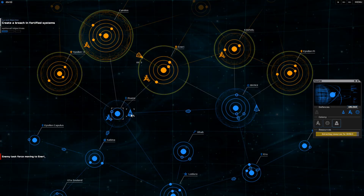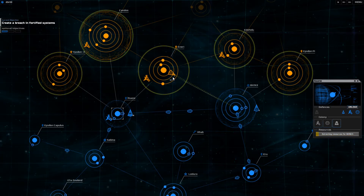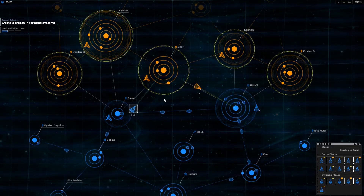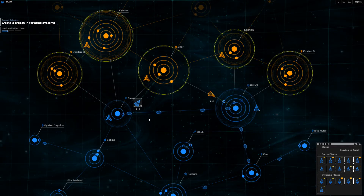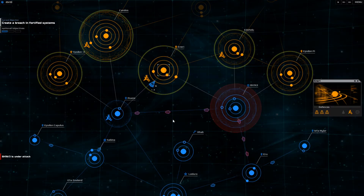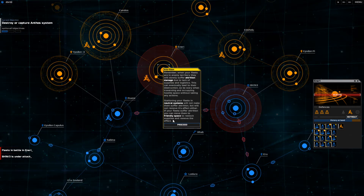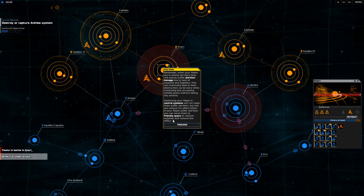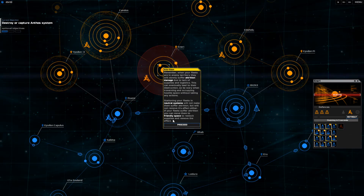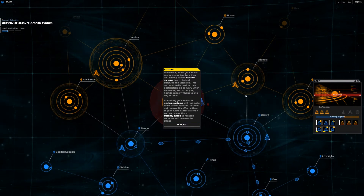We've got a planetary defense here — we should take that enemy system now. Let's get in there. Ten assault ships and six invaders should be enough, but we'll see. Hopefully my invaders don't die on the way in. He fires pretty quickly, and I think shots hit random targets. Wow, that was easy — I thought for sure that would be way harder than that. Let's invade. Remember, when your fleets are in enemy territory there's attrition — yeah, that's fine, I don't care.